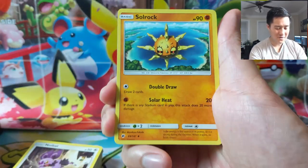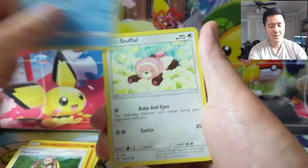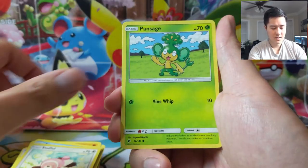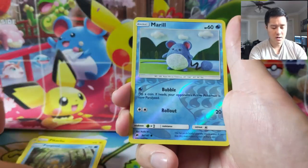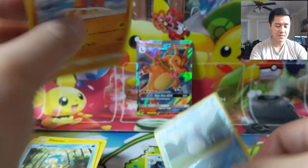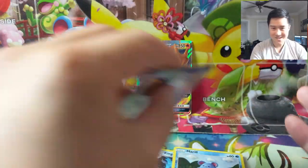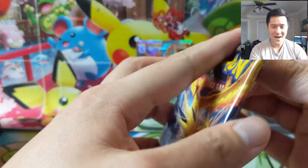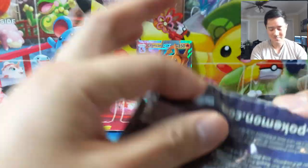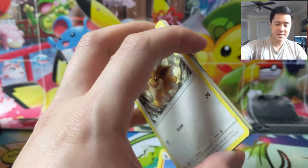Not crazy about it, but if we can pull the Charizard we're definitely going to try. We got Pumaria, Simipour, Stufful, Pansage, Croagunk, Pikachu, Pampour, Marill, and just a Mudsdale. It seems like the regular rares are okay, but the GXs are a little bad and the full arts and full art supporters are terrible. This is Hidden Fates.